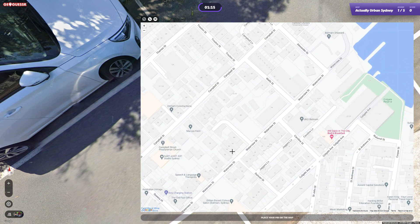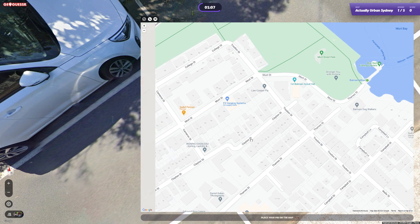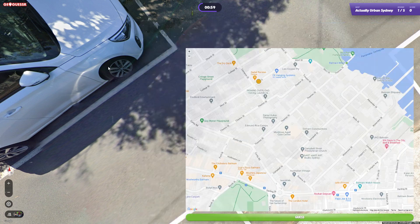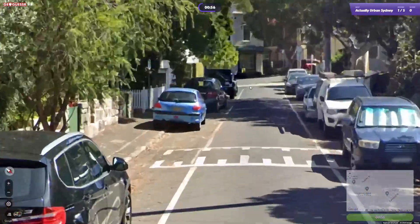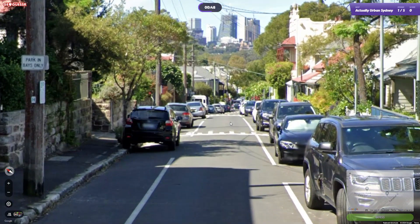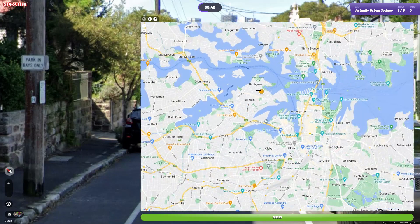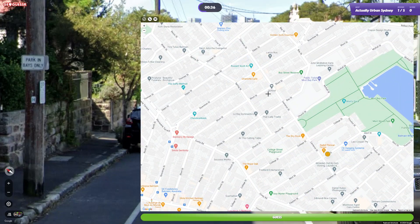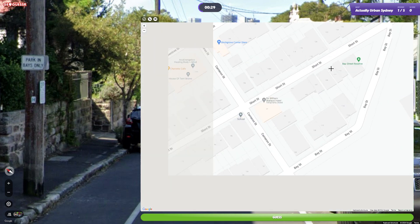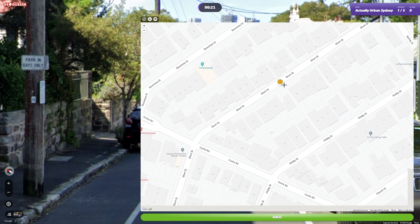Don't know which one, but we do have number 68 - we'll try and look for that. 66... can't be that one, we've got a few more houses at the end of the street. The street goes down until it turns right slightly. These ones would line up with looking at North Sydney too - it's got to be one of those streets. Short street. These have a 68 - that one kind of works.